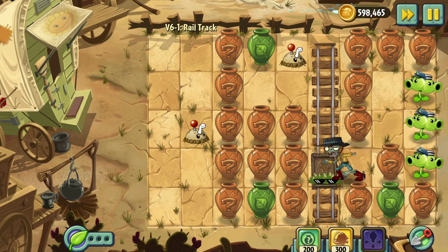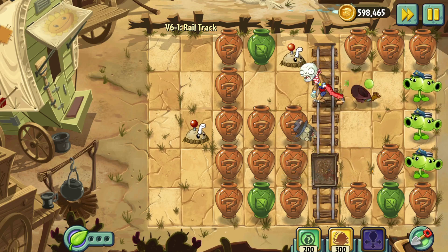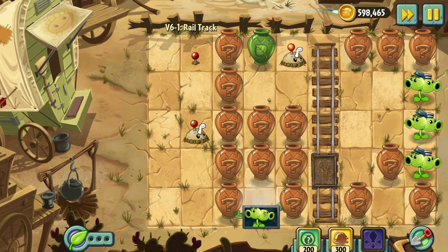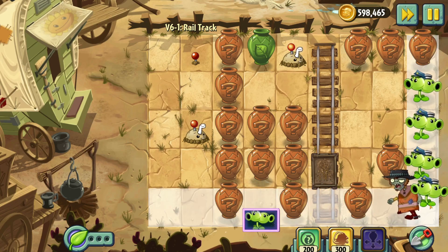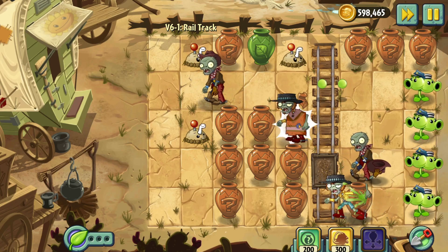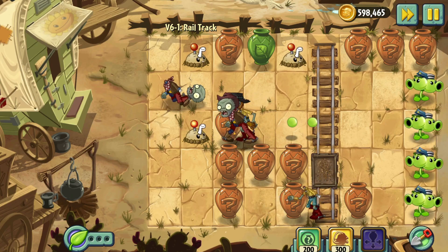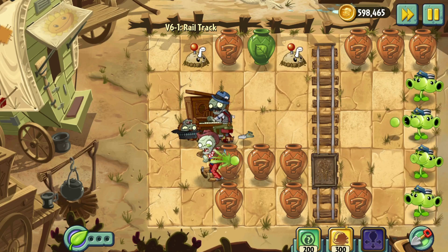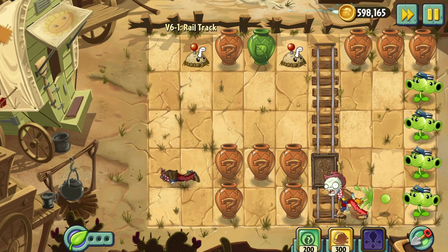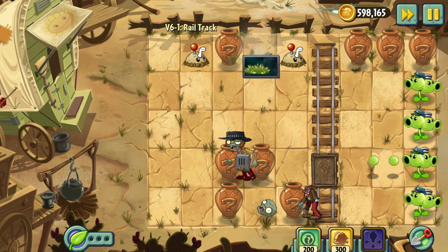Okay, so that guy's just a normie. There wasn't that many Pianos. I'm gonna put another Potato Mine up top and just try to use only Mines up there. The Mine could blow up multiple guys all at once. That didn't work out the way I was hoping — the Piano had a lot less health than I thought. I may have to butter some dudes. I got Spikeweed.